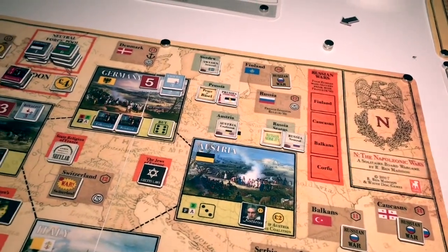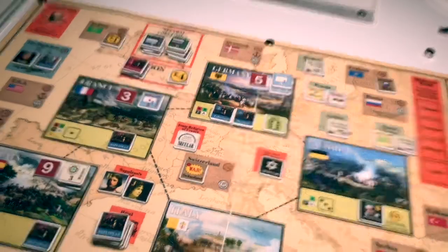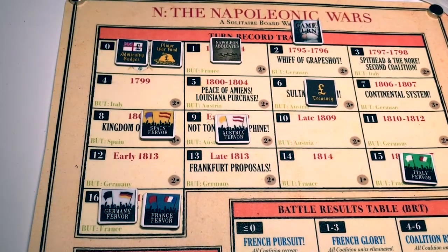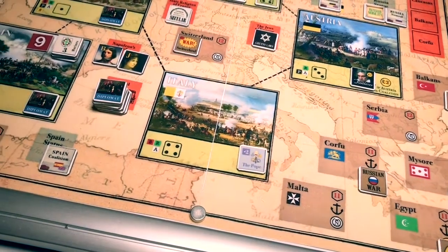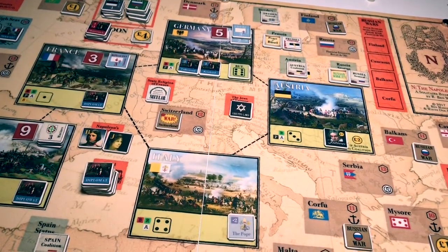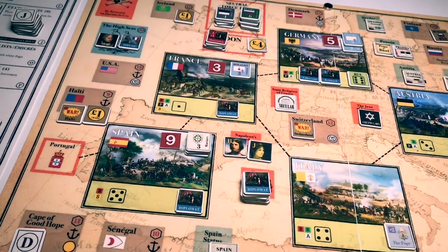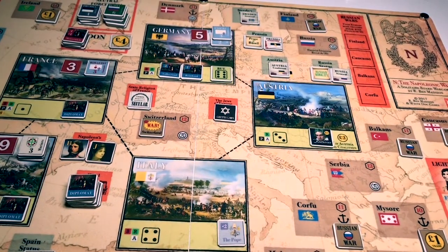This is the situation at the beginning of turn three. Remember, in this game to advance the abdication level by one, we have to control the boot nation and two more nations. The boot nation in the previous turn was Germany, but now we're moving to turn three and the boot nation will be Italy. In Italy we have the Pope, who helps us with light infantry. The two French diplomats are in Germany, so there's a good chance we can control the boot nation this turn. We also have to control two more nations. Spain looks like a good candidate because we have nine strength points in Dutch units there, and we should also be able to control Austria.